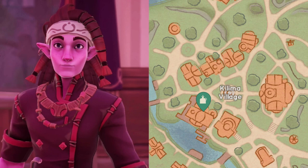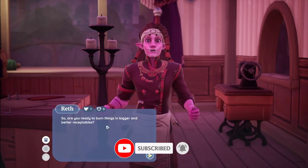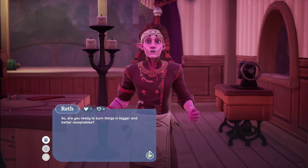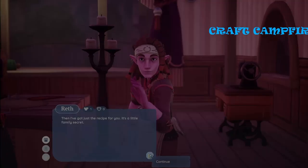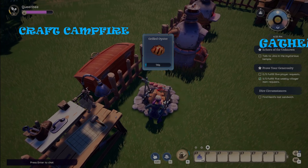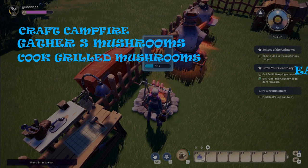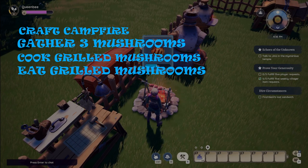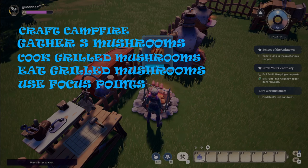Wreath works at the Almost Horn, the inn in Kilomer, and can most often be found there — if not, just check the map and look for a yellow flag icon. As Wreath teaches you how to cook, he gives you a series of tasks: first, craft a campfire; then gather three mushrooms; cook grilled mushrooms; eat the grilled mushrooms; and use up your 50 focus points by doing whatever activity you want.